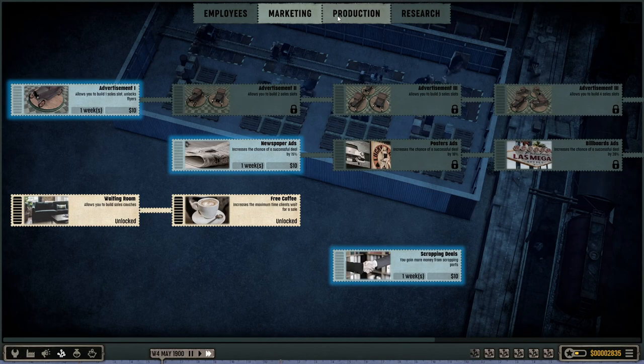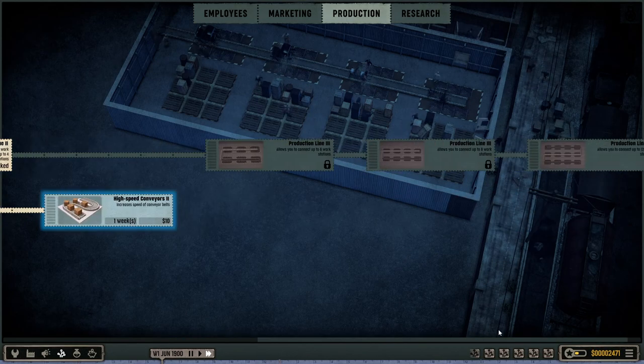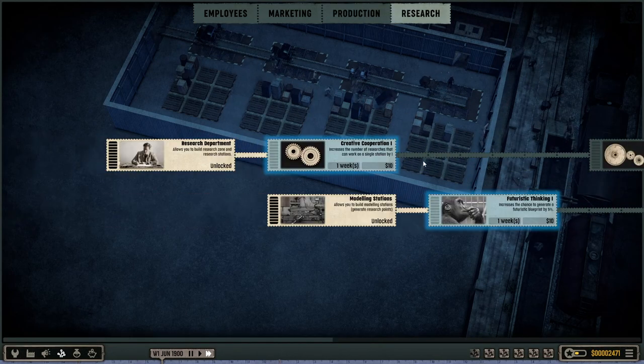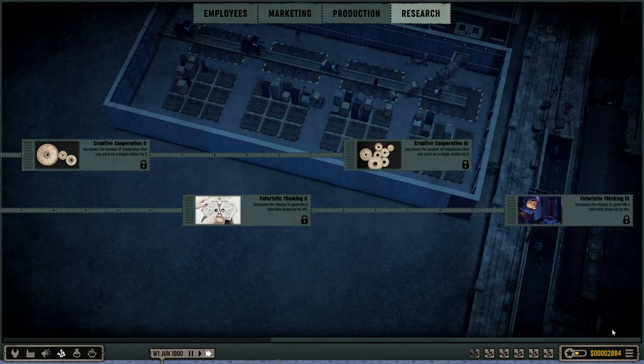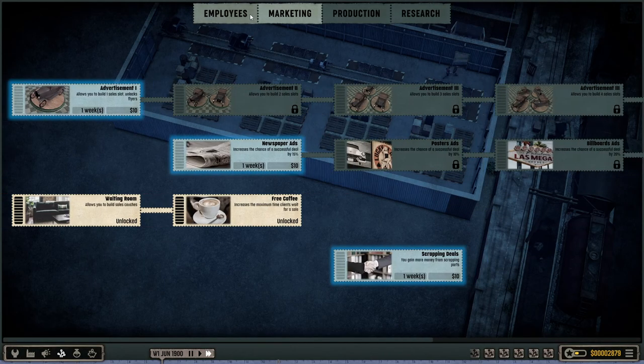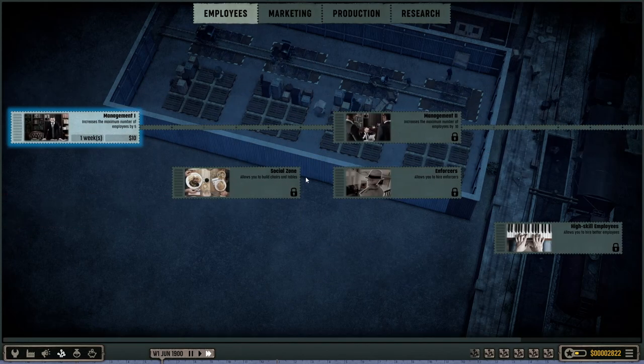Let's see what else I can unlock — marketing, production, more linkages, more conveyor speed, research. If we get some futuristic generation here... marketing. We basically have the whole thing, because they're not really marketing it.